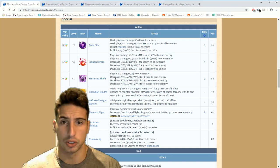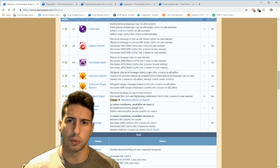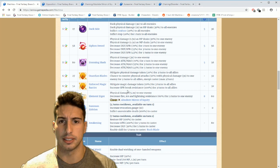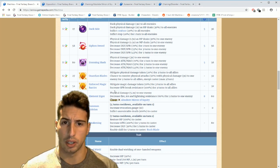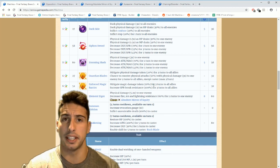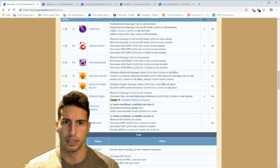At six star, Machina gets Guardian Blades — mitigate physical damage taken 20 percent for three turns to all allies, and a 50 percent chance to counter physical attacks with physical damage three times to one enemy for three turns to all allies except the caster. He also has the same thing for magic — mitigate magic damage taken 20 percent for three turns to all allies and increase spirit break resistance 100 for three turns. So he can break attack, magic, defense, and spirit, and help your party survive with damage mitigation.